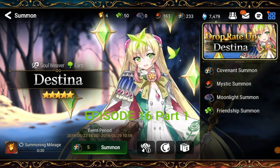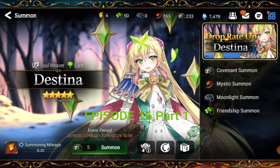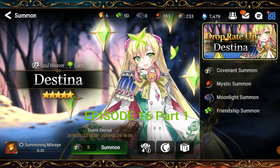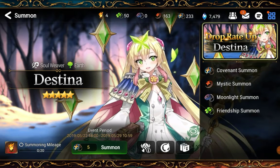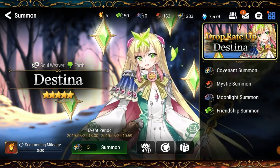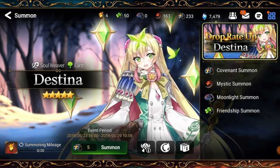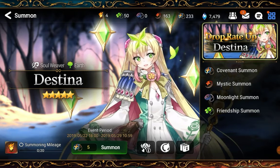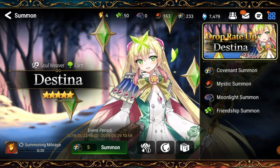Hi everyone, this is JV's Gaming and I'm going to do summons in Epic 7. In this video I'm doing Destina summons in the first part, trying to recruit Destina with 10 pulls. If you want to see more of my summon videos please subscribe so you can see more Epic 7 summon videos.